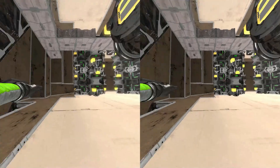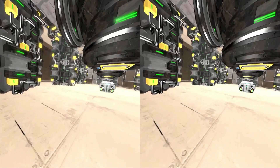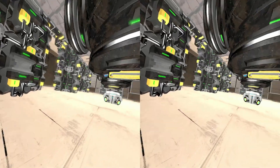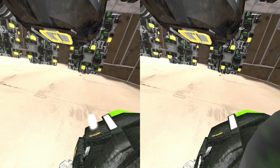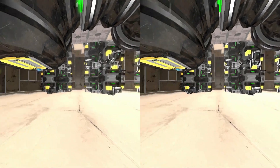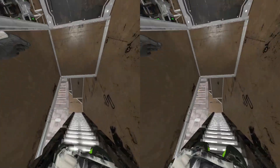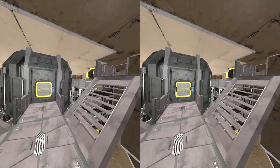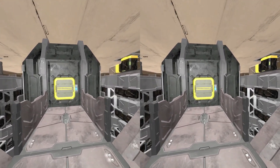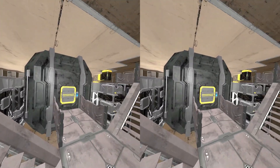My hands are floating out there — that's hilarious. It thought I was falling or something. I had to put in a gravity generator because we are floating in space right now. Wow, that cargo container could hold a lot — no wonder it holds a lot. That is the largest cargo container in the game, and yeah, that's big.